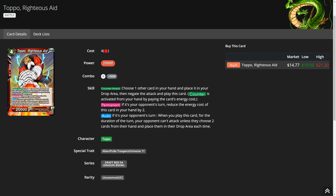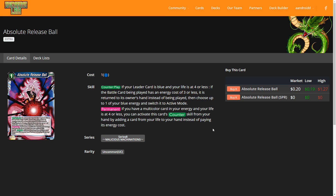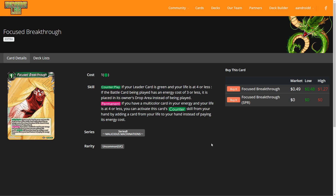Next is Topo interactions. When you play Topo on your opponent's turn as a counter and reduce its cost by two, it becomes a two-cost card. Because of this, Desperate Measures — which affects two or less — will affect it. Absolute Release Ball, which targets three or less, and Focus Breakthrough, also three or less, will all affect Topo and any card being played for reduced costs.